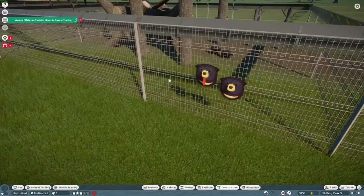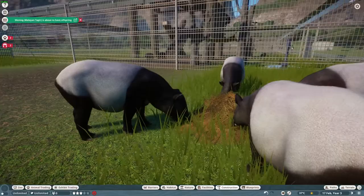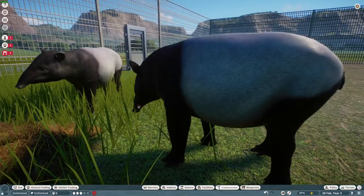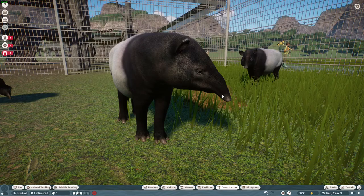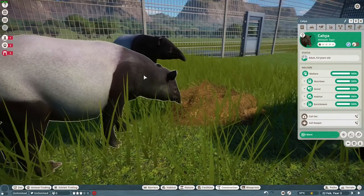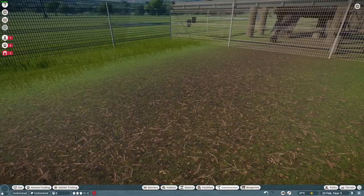We should be able to mod in scenery pieces at this point — we can make our own signs. Next up, last of our animals: the Malayan tapir. We were right, it is just a Baird's tapir reskin. The males might have a slightly longer snout but not by much — they still have the little wart there. There isn't too much sexual dimorphism between these guys, they basically look the same.